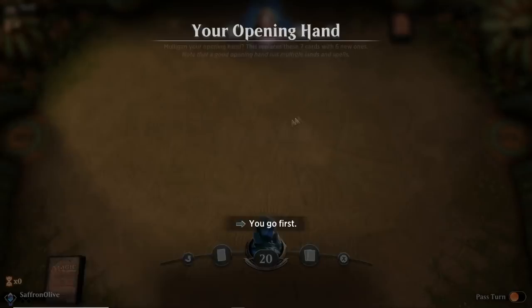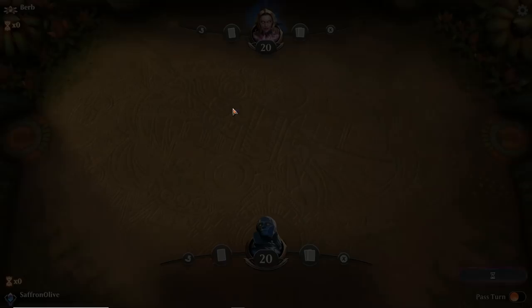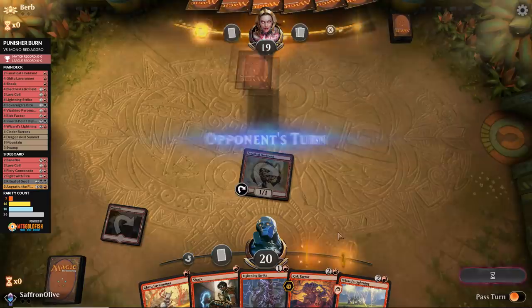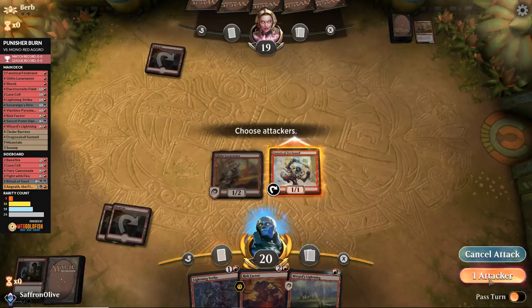One land is not great — hopefully we draw land number two. Mountain and Fanatical Firebrand — go attacking, hit our opponent. Our opponent plays a Mountain, then Ghitu Lava Runner. There's a land — play the Mountain, play Lava Runner. Opponent shocks our Lava Runner. Go attacking, hit our opponent down to 18.